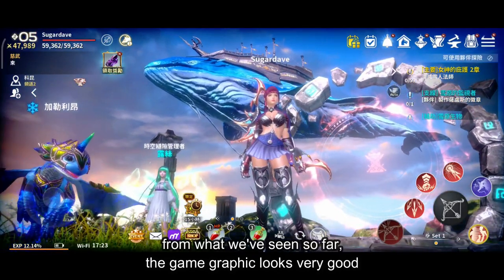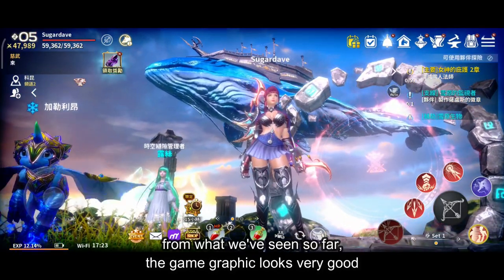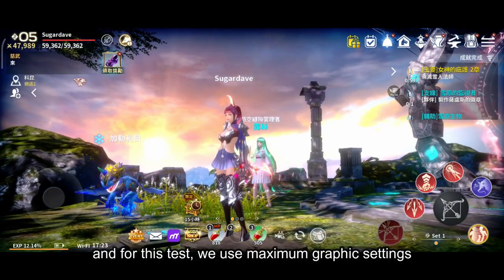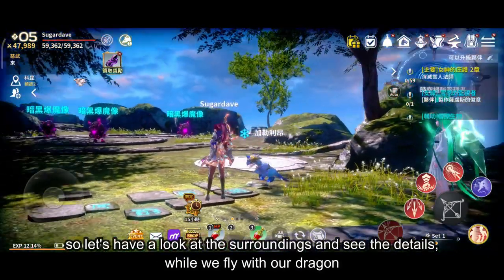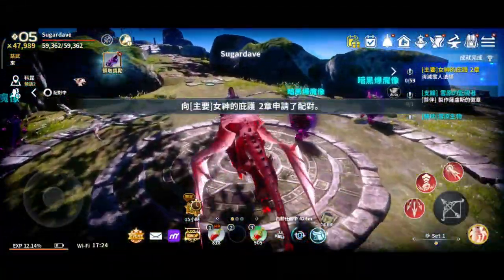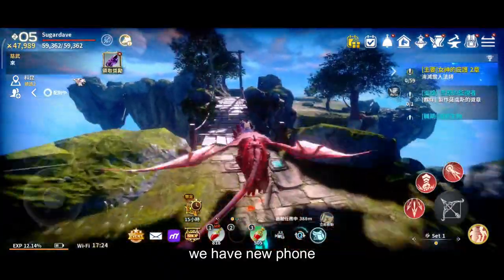From what we've seen so far, the game graphics look very good. The game already uses Unreal Engine, and for this test we used maximum graphic settings. So let's have a look at the surroundings and see the details while we fly with our dragon.